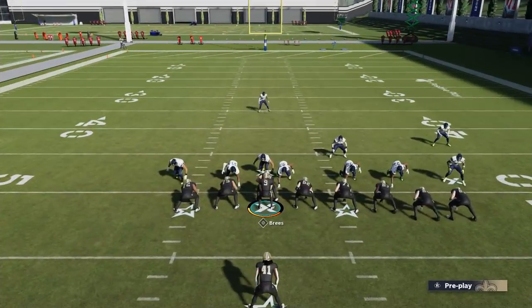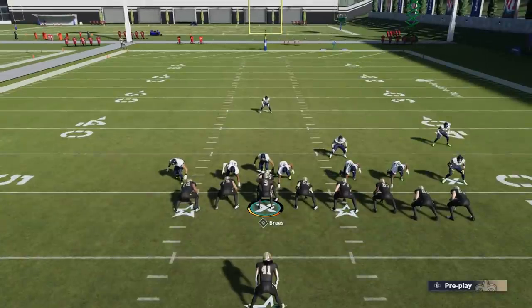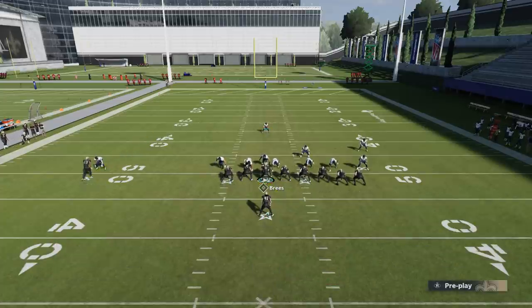I'm going against Random 4-3, and I'm basically going to have to make reads every single play. That's something people don't do enough when it comes to run plays — I think a lot of people might look for gaps or lanes or holes, but reading the defense like you would in a pass play is ultimately going to help out. That's really one of the things you have to do. Now this looks like an all-out man blitz, which is perfect for the Power O, because all I really want to do is flip this play with the right stick.